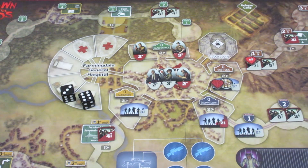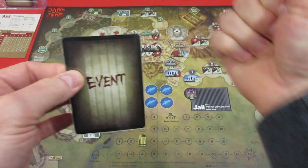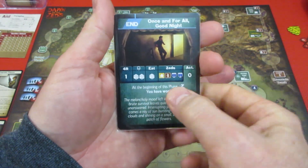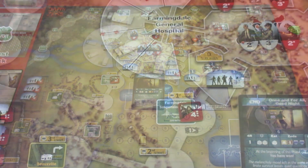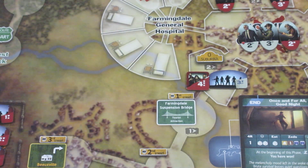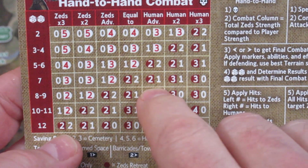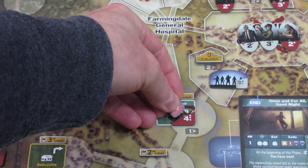This is it — we're going to have our last event, the end event. If we can keep the Zeds out of town center, we'll win. We get Once and for All, Good Night — a blue end card. We just have to move everything on the track, then no actions at the beginning of the phase. On the suburban track moving once, the four moves in with the three — they get a double shift so humans have advantage. A seven on human advantage — the Zeds take two hits and have to retreat. We have staved off defeat there!